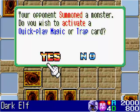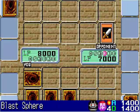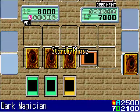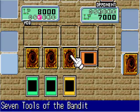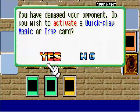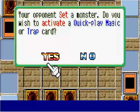He summons the Dark Elf, but I'm not going to activate Trap Hole — I want him to attack my Blast Sphere so it can hook onto it, and next turn it'll go boom. I'm going to end my turn since I've only drawn Dark Magician and I don't have any tributes for that. Dark Elf explodes and he loses 2000 life points.